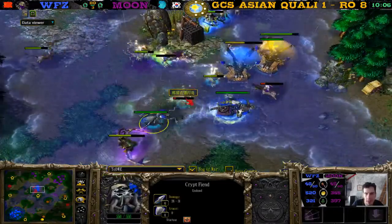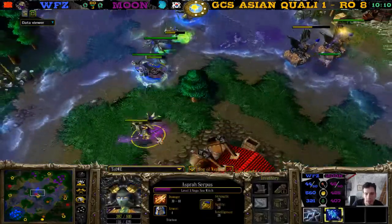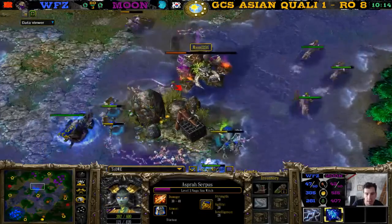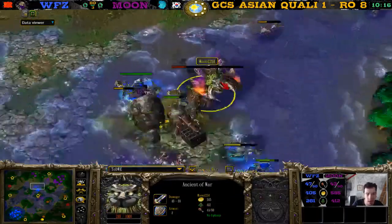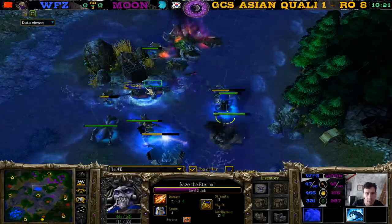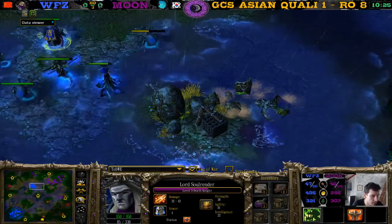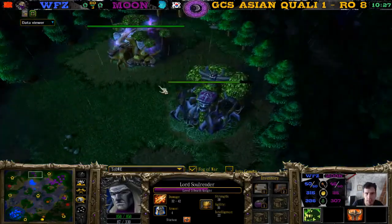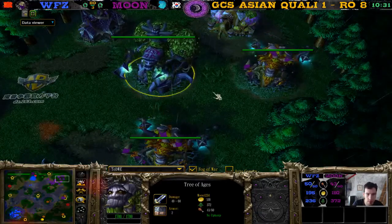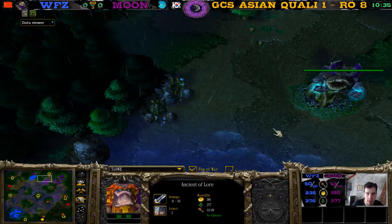That archer went down. These two ghouls pretty low — he will kill one, he will kill two. She's level three now, should probably get level two fork lightning. This dryad goes down. This tree — what does this dryad do? No Moon, don't give away your dryads for free. The ancient of war goes down as well — 47 against 46 supply. Can Moon defend his base? He should have built more ancient wars while he had time.